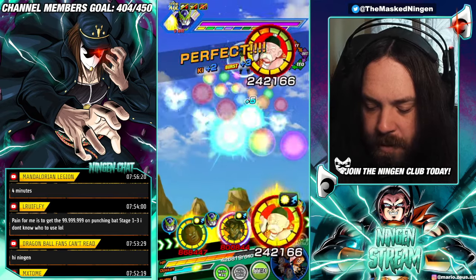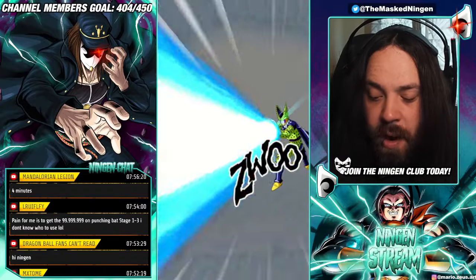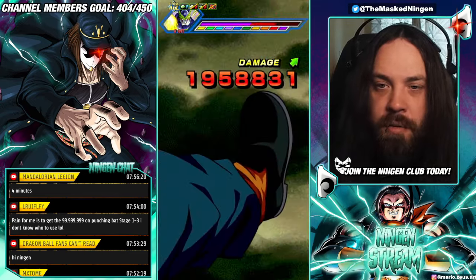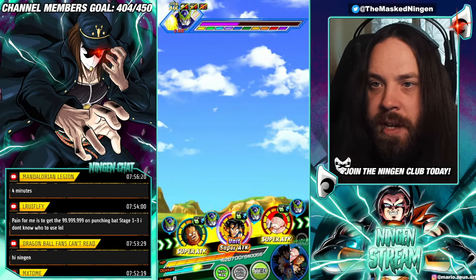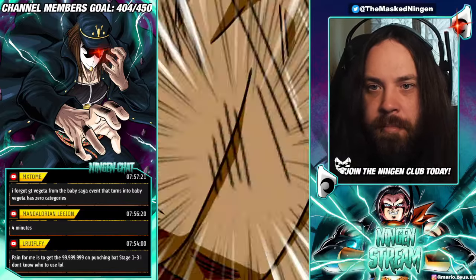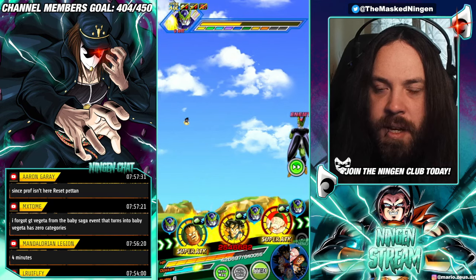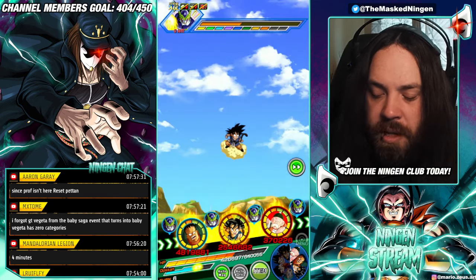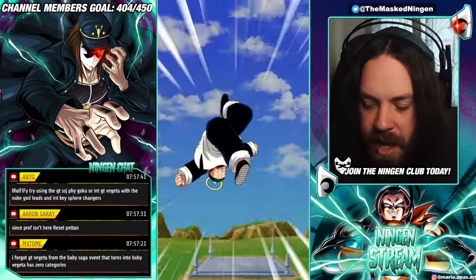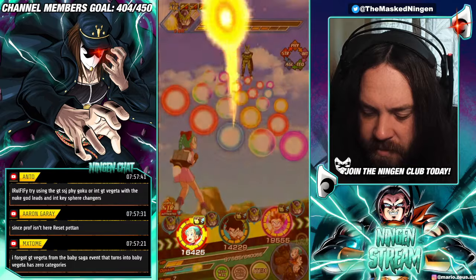I don't understand why you would release an EZA in a meta where they're already not good. For Global, we've got the Movie Bosses 2 Red Zone coming out with the Harudagan and Super Saiyan Goku. By the time you get to the end of that and hit the Anniversary with Beerus and Golden Frieza, you start getting the actual difficult Anniversary content — you're just not going to use this Goku. Dragon Ball Saga as a team is pretty aged out at this point. Physical Path to Power Kid Goku is pretty aged out, to be fair.